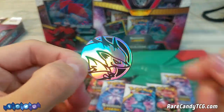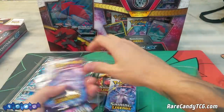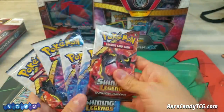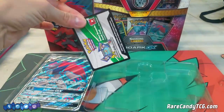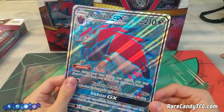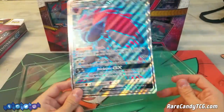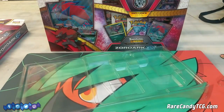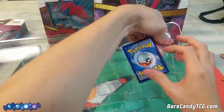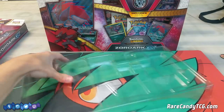First up we have our Zoroark GX coin — pretty nifty. We've got our five booster packs: a Rayquaza, a couple of Mewtwo's, a Mew on the Rayquaza. There's also a code card to unlock this box in the online game, and we have this super oversized Zoroark GX card. I honestly have no idea why they keep giving these to us or what the use for them is, but it looks cool so we'll take it.